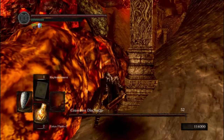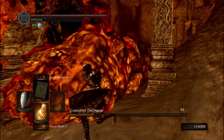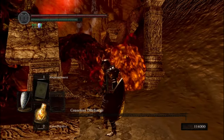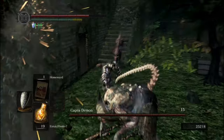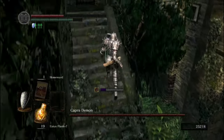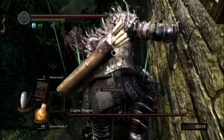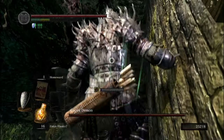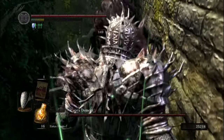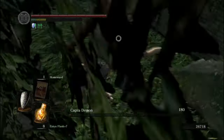And after that we killed Ceaseless. Capra's up next, but this fight isn't as bad as it sounds on paper. Multiple enemies, low damage, they can bleed us — sounds like hell. Thankfully, the dogs have incredibly low poise, and the poise we get from the Armor of Thorns is enough to help shrug off some of their attacks. The dogs don't cause too many problems, and 196 rolls later we finish the goat demon.